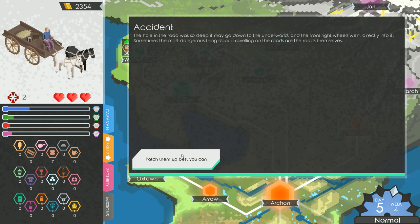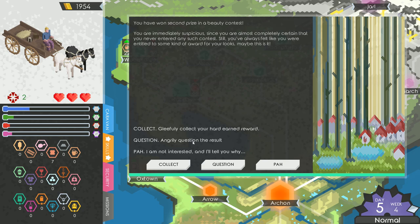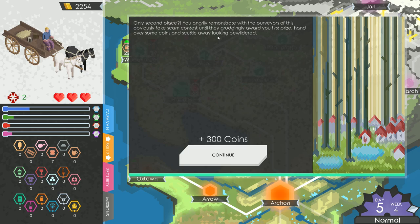Another random event: you won second prize in a beauty contest — suspicious since you never entered. You angrily dispute with the organizers of this obviously fake scam contest until they gradually award you first prize and hand over some coins, scuttling away looking bewildered. We got 300 coins for that — pretty awesome!